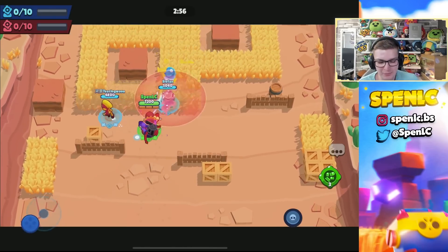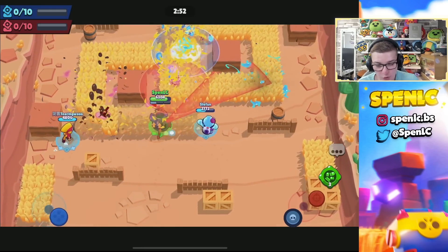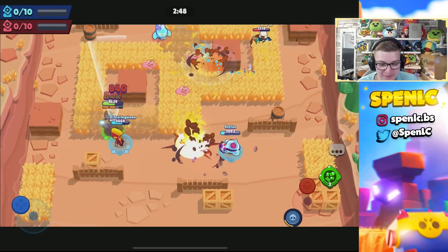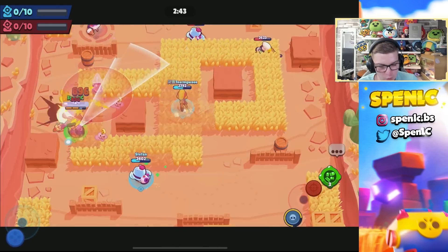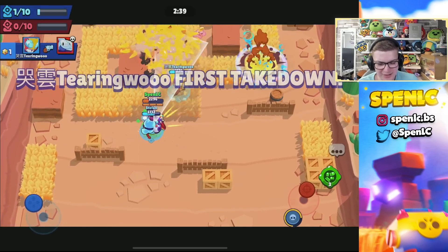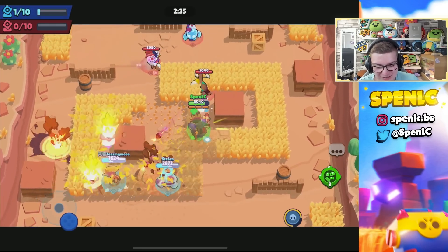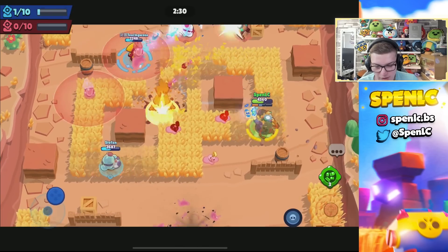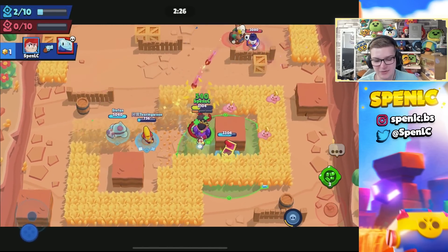Jumping into the fourth best brawler to use with the new vision gear: it's going to be Pam. Pam is definitely going to be insane with this vision gear just because of her overall mechanics — being able to shoot multiple shots within one piece of ammo is going to allow you to get more value out of your vision gear. That's probably the main reason why.